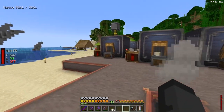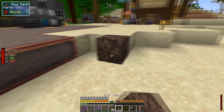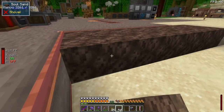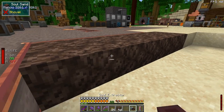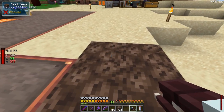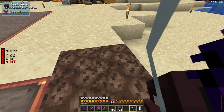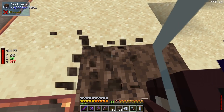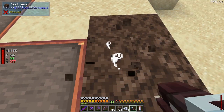The thing that we need is some souls. You need to take some soul sand and a soul extractor. Just right-click — hold down right-click — on the soul sand. You'll get souls from the soul sand.